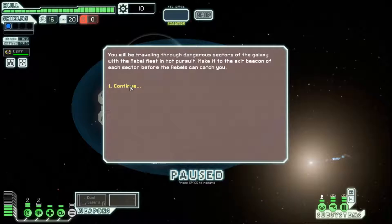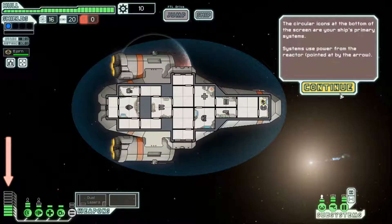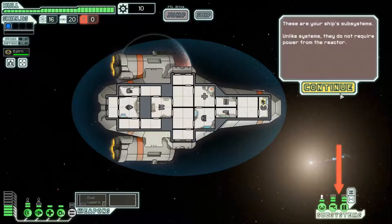You are the captain of the Federation starship on a very important mission. The Federation is currently being torn apart by fictitious rebels. Your ship is carrying data vital to the defense of the Federation. You will be traveling through dangerous sectors of the galaxy with the rebel fleet in hot pursuit. Make it to the exit beacon of each sector before the rebels can catch you.